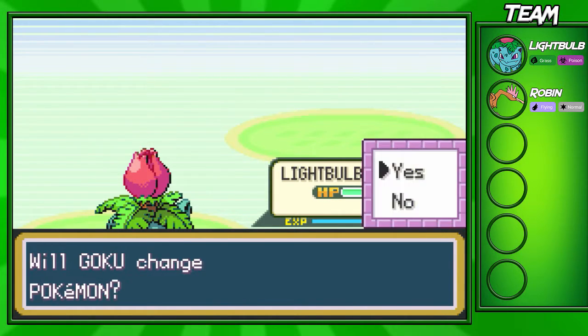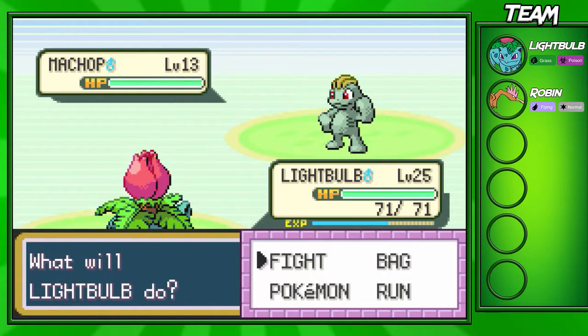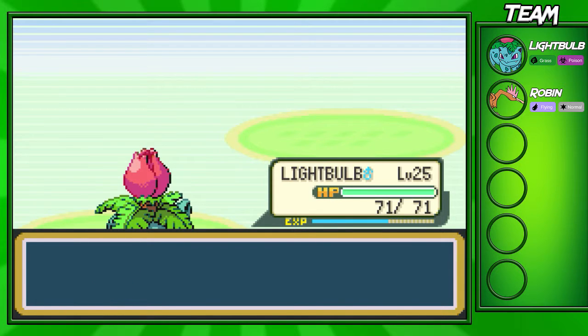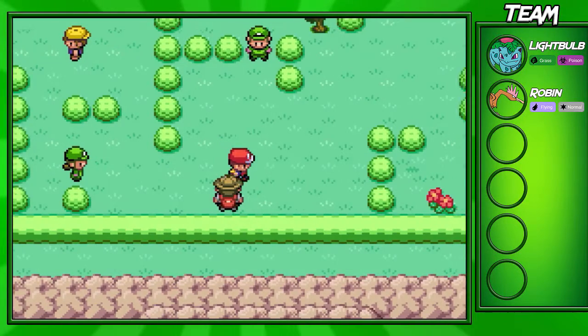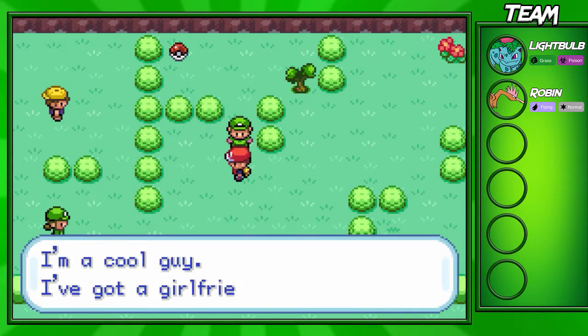I'm pretty confident in my Ivysaur — Lightbulb is actually almost up to level 26 now, which is pretty cool. We might have to switch back into Robin soon because Ivysaur is leveling up faster. Robin only went up like two levels last episode, so I'm gonna defeat this Machop and that's almost one of the last trainers you'll fight on this route.